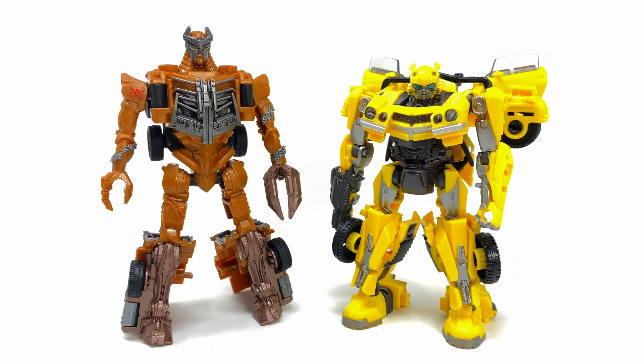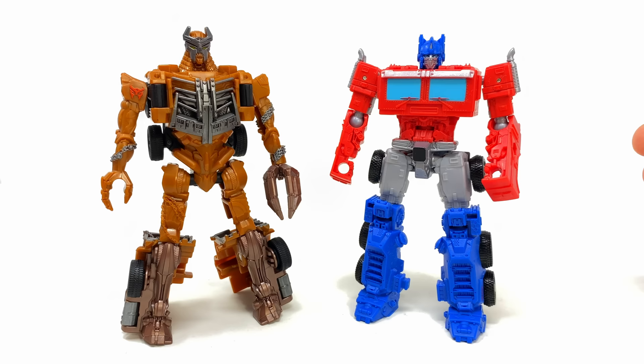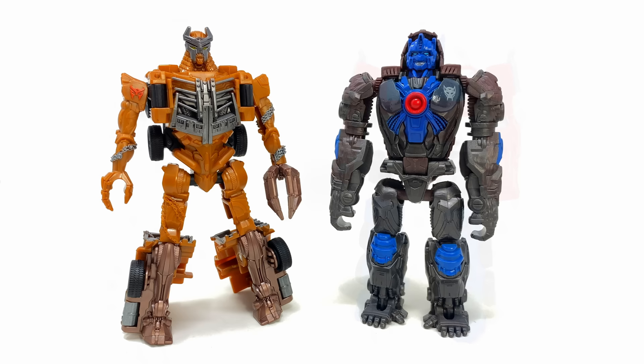Moving into comparisons — here we have Scourge alongside the Rise of the Beasts Studio Series Deluxe Bumblebee. For other movie line comparisons, here's the weaponizer Optimus Prime, which is a step up in engineering and slightly more articulated than this Scourge, but in terms of scale they don't pair too badly. Here he is next to the Beast Combiners Optimus Primal, which is just atrocious — at least this Scourge has slightly better proportions, because those arms on Primal look ridiculous.